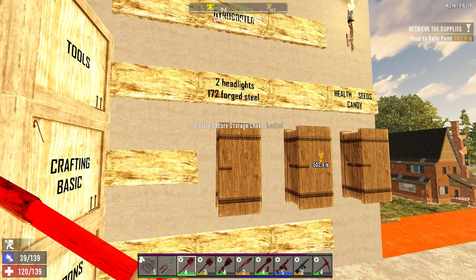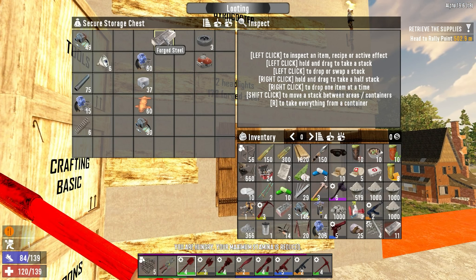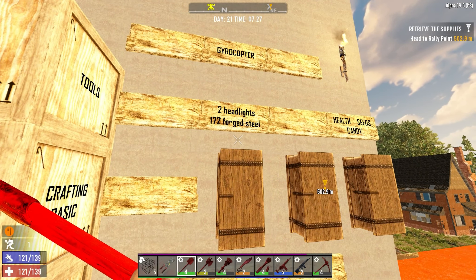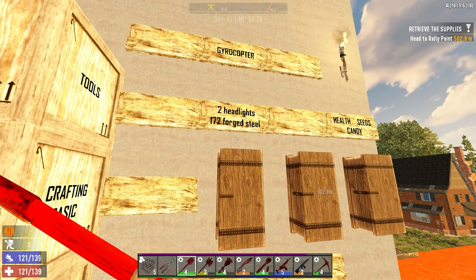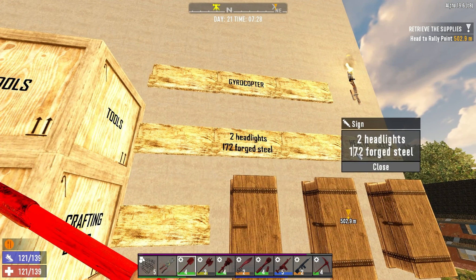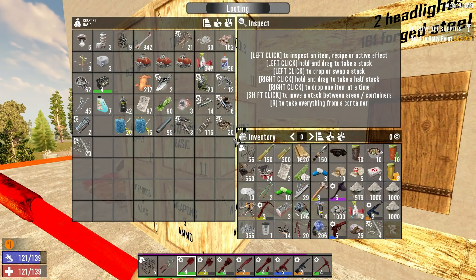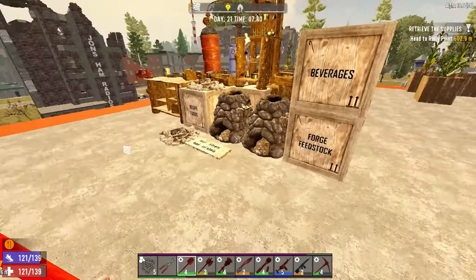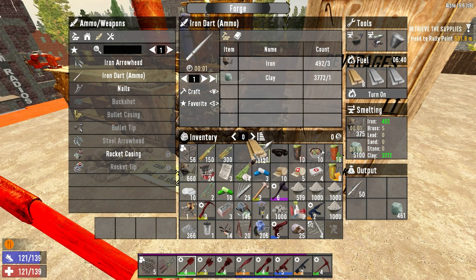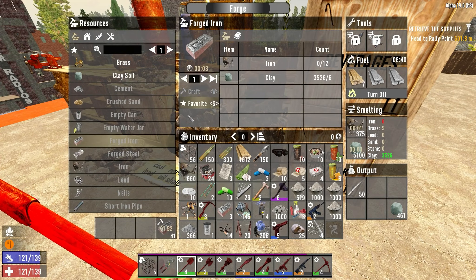Here's our gyrocopter box. We need two more headlights and a schwack of forged steel — two headlights and 172 forged steel. We just picked up 11. That'll help, but it's not the be-all end-all. Now we need forged iron, which I use to make the spike traps. How much can we get? 41? Let's take it.